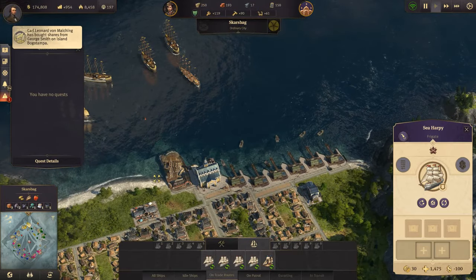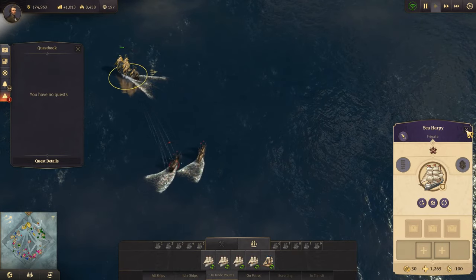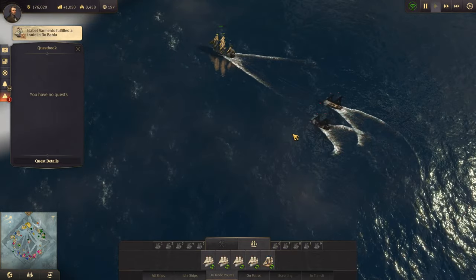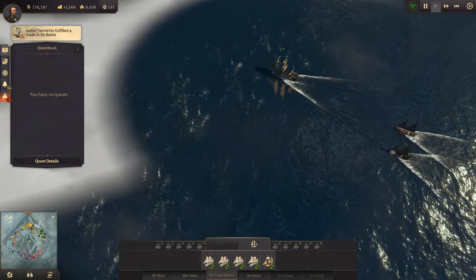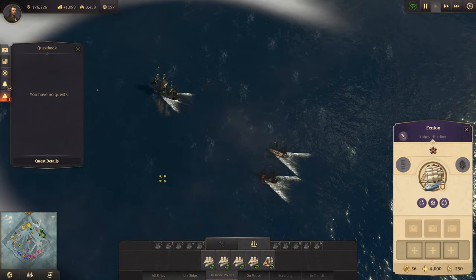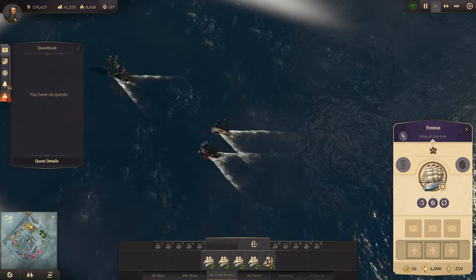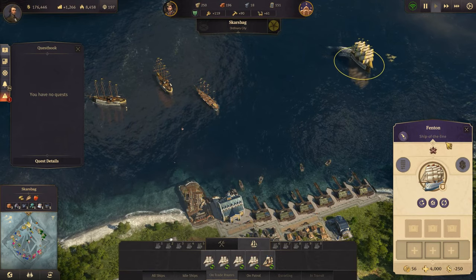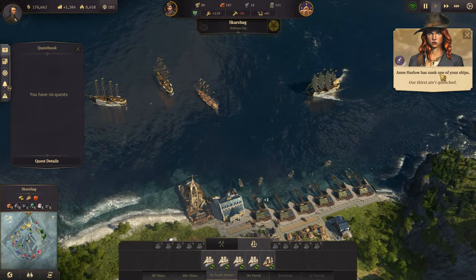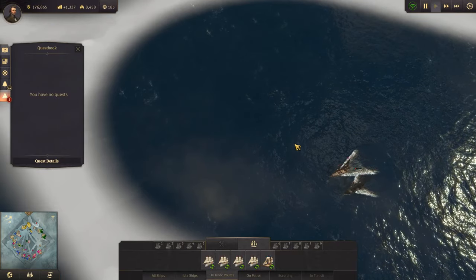Ship under attack - what ship is that? Oh come over here, hopefully you'll survive because you've just come back from an expedition. I actually want you to go on another one, so don't die. She will go down if we don't send something over to help. The ship of the line can't catch those two small guys. Dang it, she's going down. Never mind catching them then - we're going to make some more frigates.